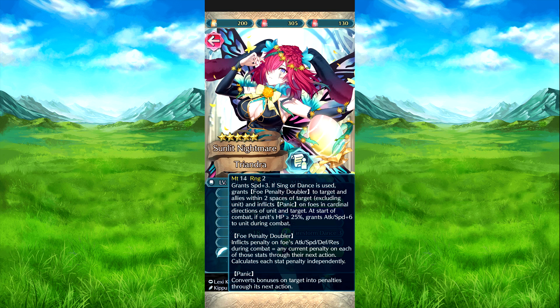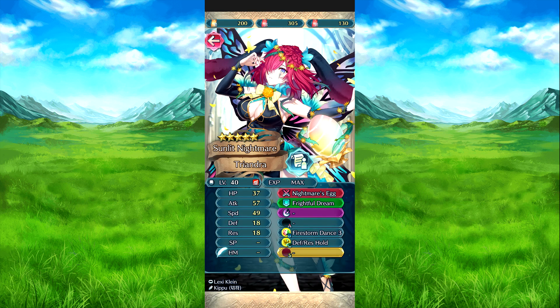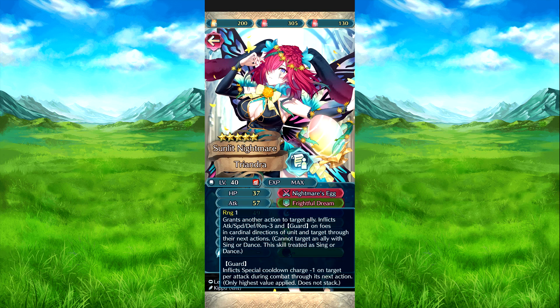Then we have Spring Triandra. Her Nightmare Egg grants plus three to all stats. For singer/dance, it grants full Penalty Doubler to target and adjacent allies excluding herself, and inflicts Panic on foes in the current direction of her and target. Outside of combat, if HP is 25% or above, attack speed plus six during combat and Penalty Doubler — inflicts Panic on foes' attack, speed, defense, and resistance during combat equal to current penalties on each stat. Fight for Dream grants another action to target ally and inflicts attack, speed, defense, resistance minus three and Guard on foes, cannot be used with singer/dance but is treated as singer/dance.